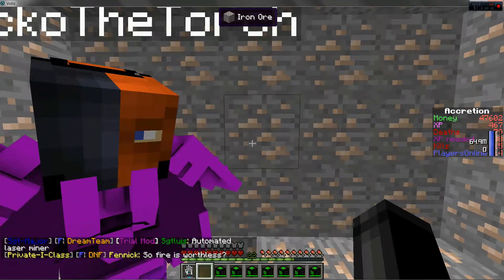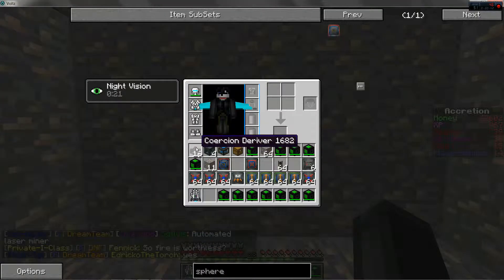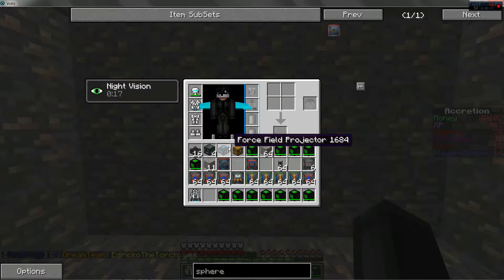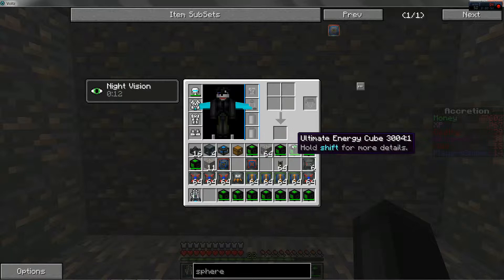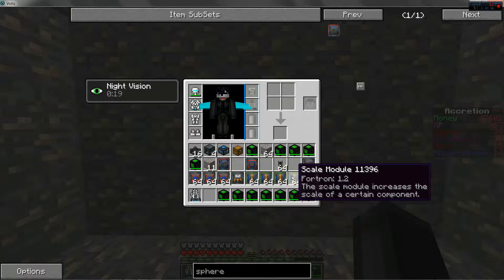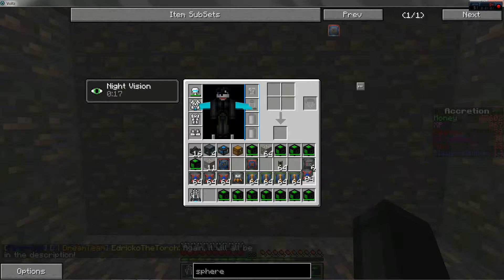First, what you gotta do is you gotta have 16 coercion derivers, 4 Fortron capacitors, a force field projector, a chest, and some sort of power supply. I prefer using a buttload of fully charged ultimate cubes so I don't have to build my own power supply. Also some universal cables, a bunch of scale modules, and speed modules.